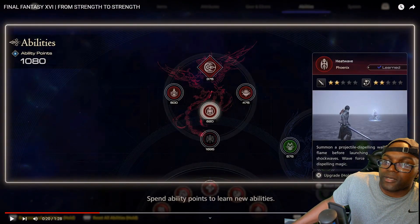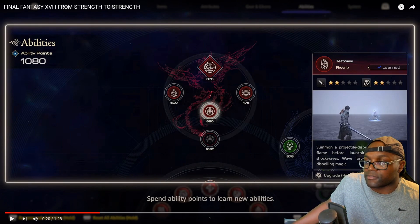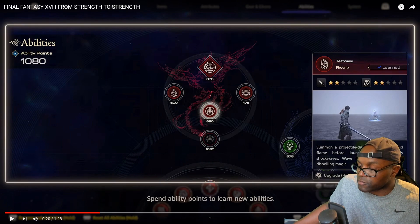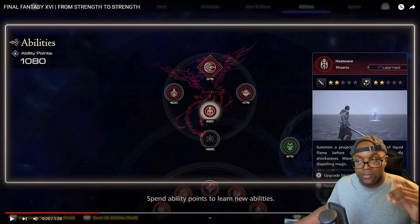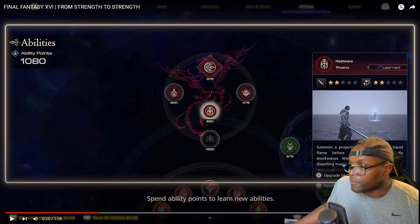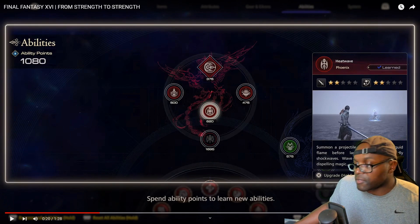So these points here you're going to get after battle. These ability points can be used to come into the skill tree and buy different things — though they've changed what they call it. It's basically where you get points, then you come into your character's abilities. It doesn't look like a traditional skill tree, but you might be required to learn one fully before you can learn the next, or you already have all of these and you can just make them stronger.